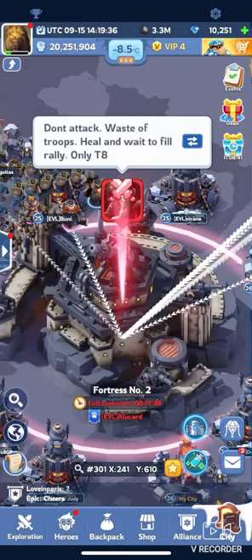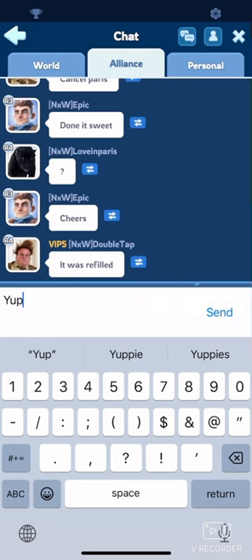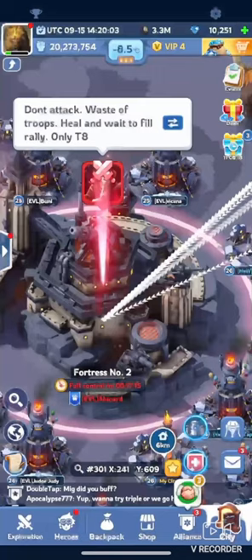Once the battle begins — or not, if you choose to let your enemy occupy first so you can evict him — have the two or three members of your alliance with the biggest rally cap rally this fortress. An important detail is that these rallies must hit at the same time. They don't need to be in the exact same second, but the closer they hit, the better, and it raises your chances to take the fortress from an enemy that's occupying it.